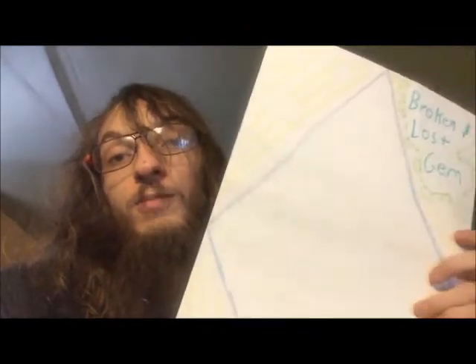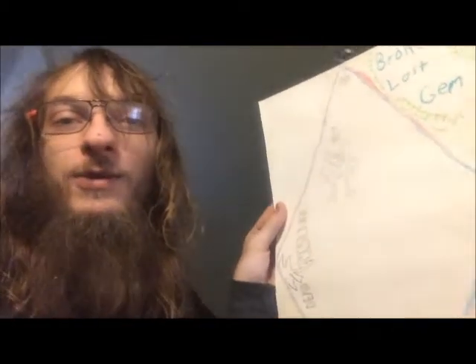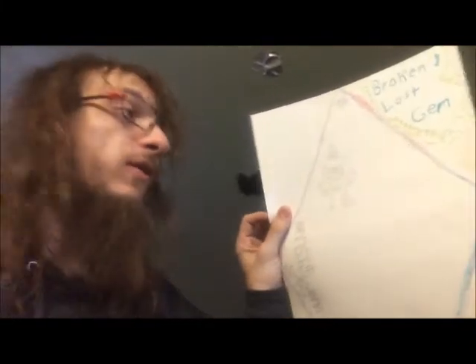My idea is I'm gonna be doing this twice — or actually four times possibly. I'll cut out the gem outline and on the inside I'm gonna tape all four of the gems together to make it look more 3D. The artwork's still gonna be 2D but the gem itself is gonna look like a chandelier basically — that's my idea for it — with a bunch of video game artwork on it. I think it's gonna look awesome.